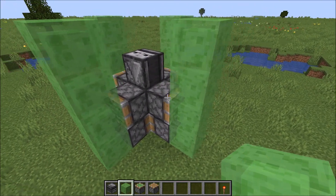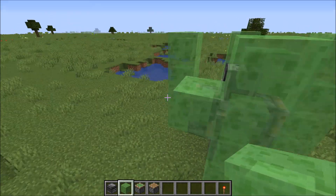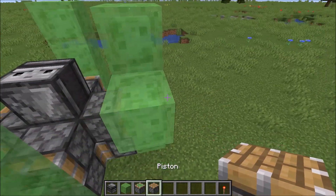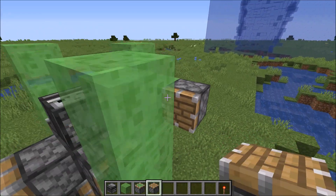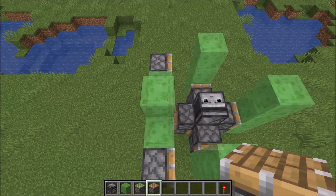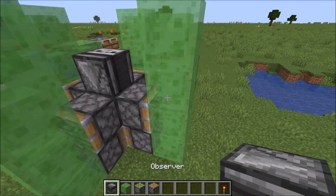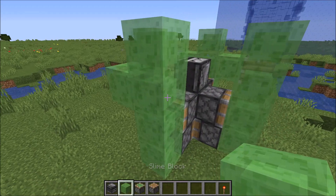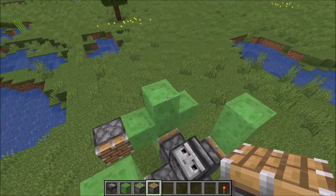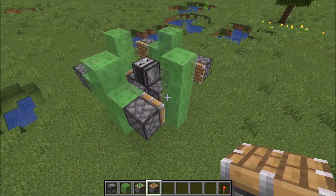You want to grab your slime blocks and then place four coming up out of each of these. Once you have this type of shape, we're going to go ahead and pick a side — it doesn't matter. We're going to put two blocks down just like so, and then do the same thing on the other side. Before we go over there, place a piston on this side, then another piston right here. Now do that same thing for the other side — grab slime blocks, place one here and one there, then grab pistons, placing one right there and one more right there.